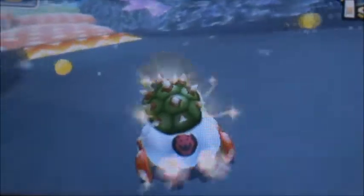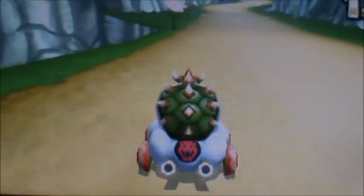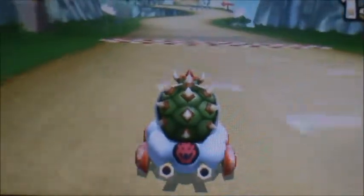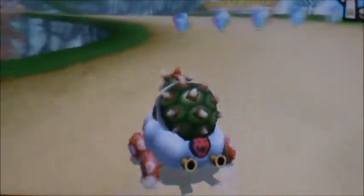Whatever you do, do not hold down here. I'm going to do a short cut. As soon as you hit the ground when Lakitu picks you up and drops you, press A and you'll get a boost of speed. It gets your speed going again and it'll get you nine coins.